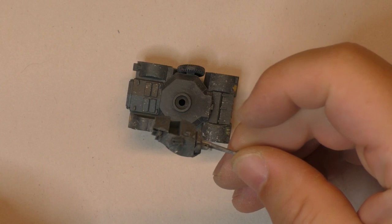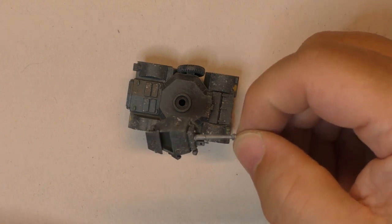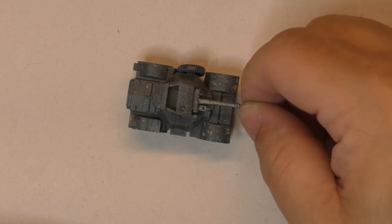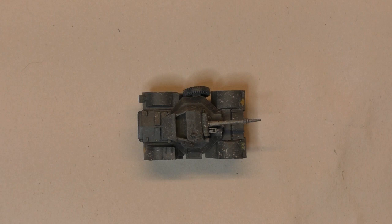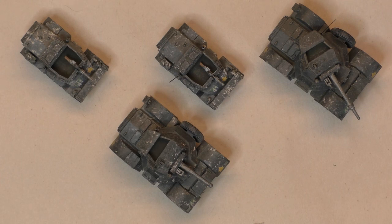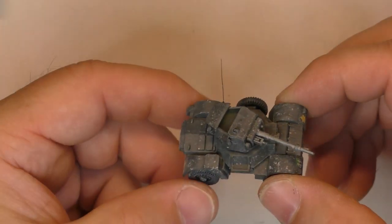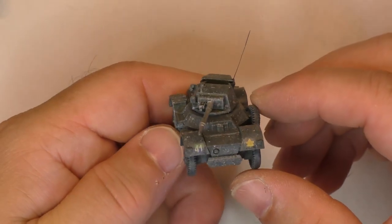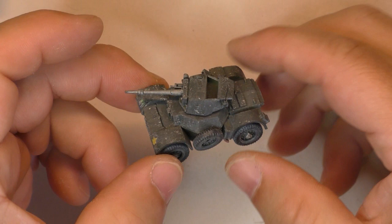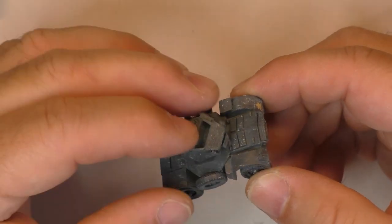Here's the turret with the Little John. The dust effect also removes the glare on the gun, which is a good thing. Here you have it — my Daimler complete. I have another one to do and the two Dingos. Here are my scout vehicles: the Daimler armored car and the Dingo completed, with all the color and weathering. I even installed some antenna at the end. For the antenna, I use a paintbrush bristle, cut it, then super-glue it to the antenna base — that's what completes it.